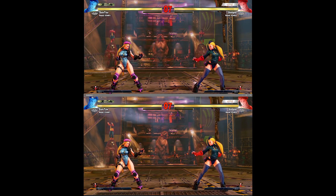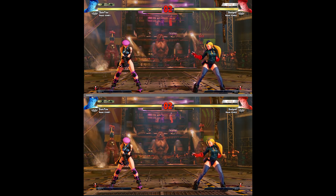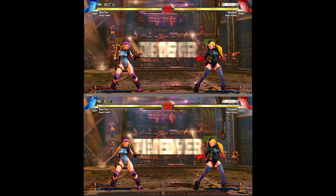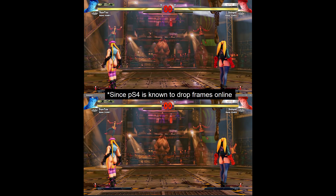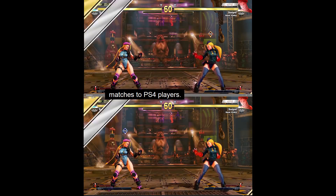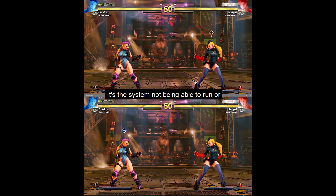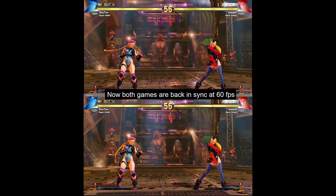One frame equals 16.6 milliseconds. So if you multiply that by the amount of frames it is behind, that is going to cause artificial lag on the other person's game. Since PC is holding 60 FPS but PS4 is lagging behind, that is making the PC game delayed and the PS4 sped up, even though there is no actual lag causing that.